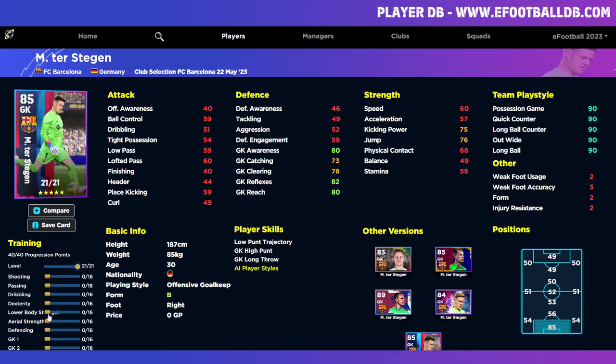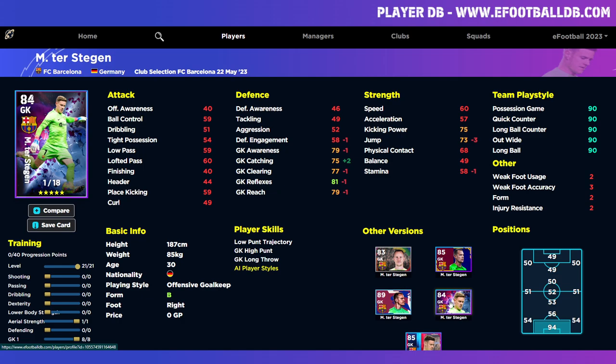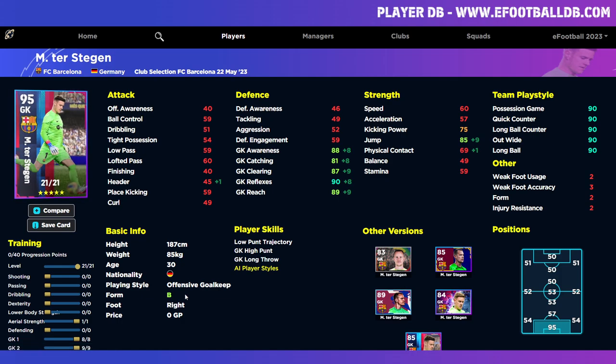I won't spend too much time on Ter Stegen — I've been very impressed with him, he definitely plays above his stats. I set his reflexes at 90, and going through those stats he'll have extremely high goalkeeper stats. This card is better than pretty much any version they've released of him — comparing to the Breakout Star or Derby Day cards, this is way better in everything. I'll definitely try to get Ter Stegen especially that he's on B form this week.